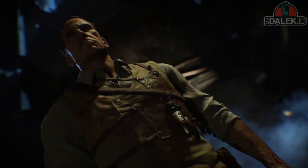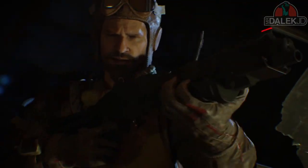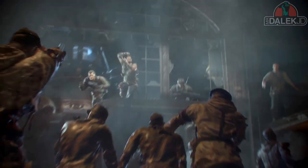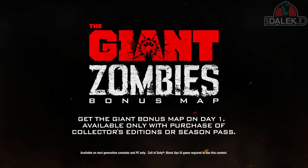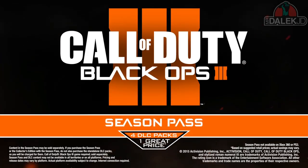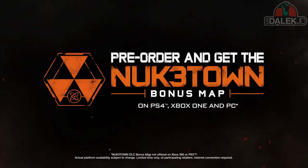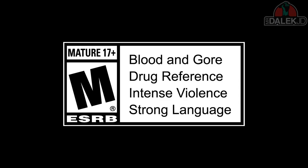We know that Gobblegums are essentially a bit like perks which you can activate before you go into a game of Zombies. You can get these from the Gobblegum machines and they have different effects — some can be used multiple times, or some are really strong effects which can only be used one time in a game. You strategically pick out the Gobblegum you want to use before a game, as some abilities can help you out in certain situations at specific levels.